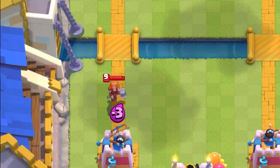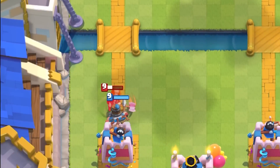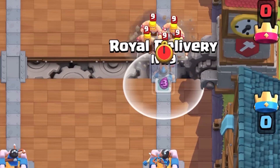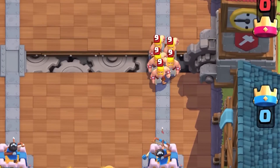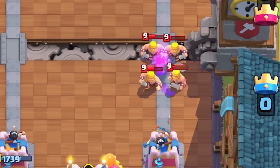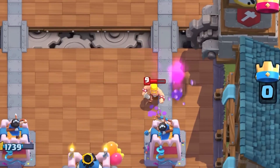The rascal girls get annihilated with the Royal Delivery impact, leaving the damaged boy to be cleaned up by the friendly tower. For a positive elixir trade, you'll want to cast the spell at the last possible second against single units in order to preserve as much health for the Royal Recruit as possible.